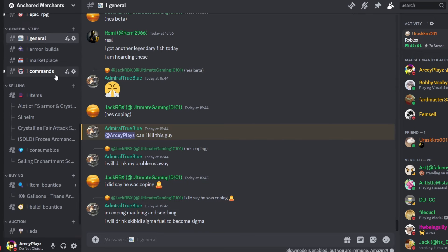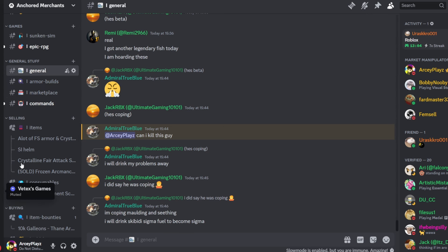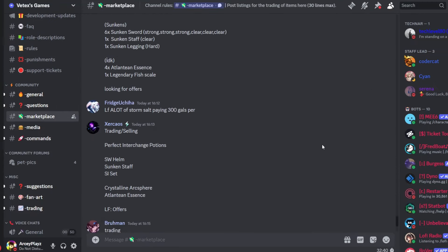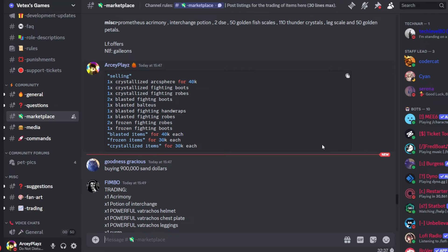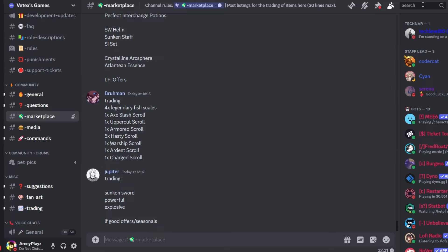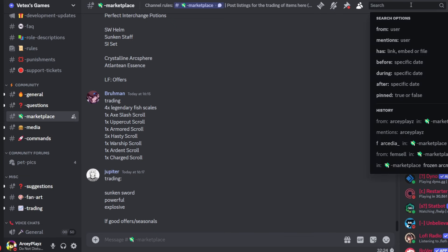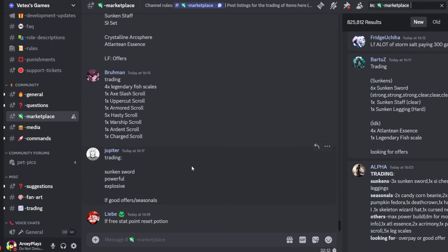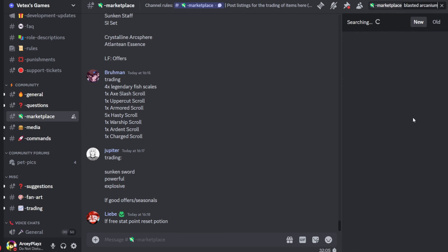If you look at other servers — for example, even the main Discord server of Arcane Odyssey — the marketplace is always being used by everyone. But the reason I made this server is because if you really want to find something, the search bar is your best friend, and it's also pretty annoying for people who don't know how to use it. You have to filter by marketplace only and then search for the item — like, say, a blasted Arcanium armor.